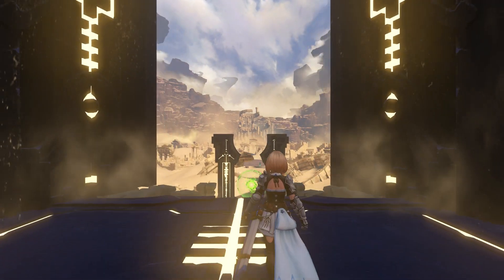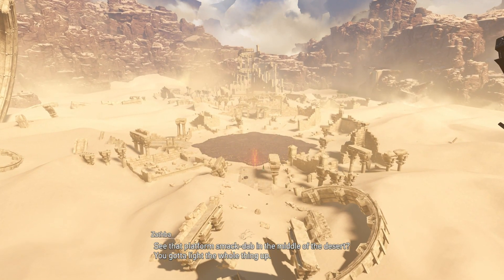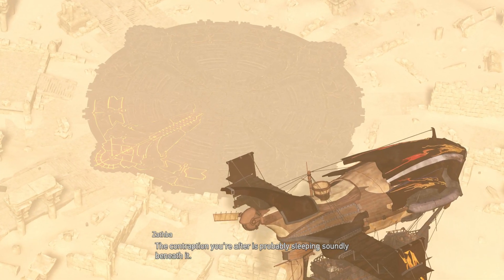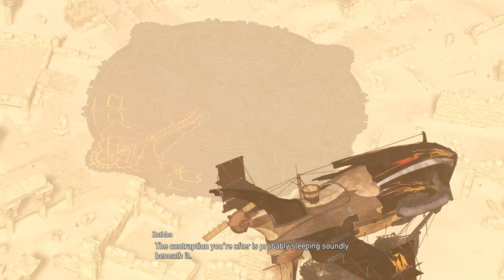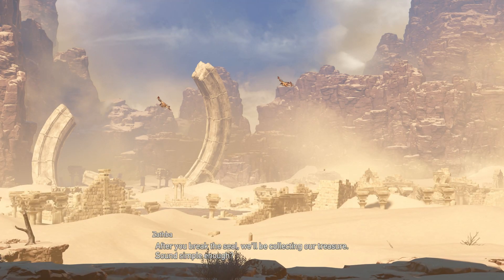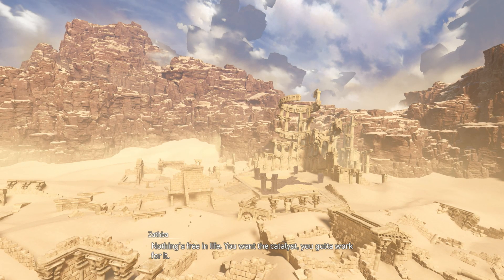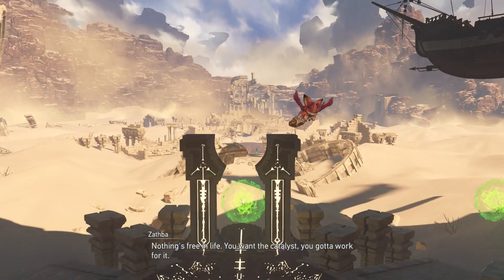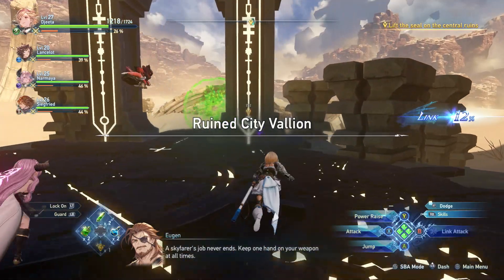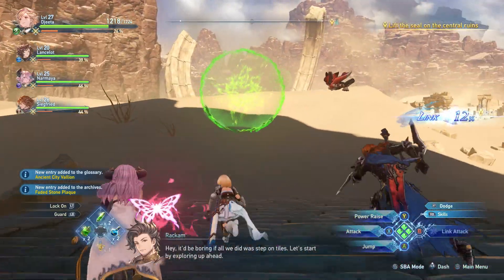Holy! This place! See that platform smack dab in the middle of the desert? You gotta light the whole thing up. The contraption you're after is probably sleeping soundly beneath it. After you break the seal, we'll be collecting our treasure. Simple enough? Yes, in theory. But we all know these sorts of places are riddled with traps. Nothing's free in life — you want the catalyst, you gotta work for it. Skyfarer's job never ends. Keep one hand on your weapon at all times. Let's start by exploring up ahead.